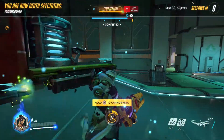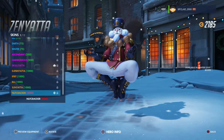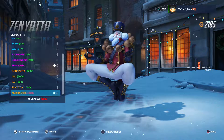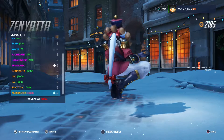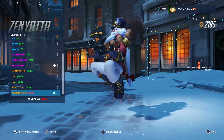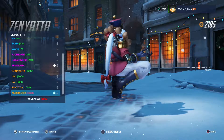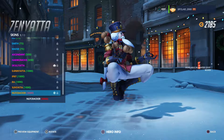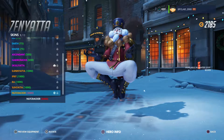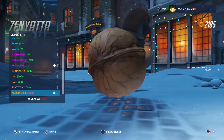Starting at number 5 we have Zenyatta and it's the Nutcracker. In my opinion I think this is a really good skin with the beard and the hair at the back, and as well as Zenyatta's balls around his head you've got the actual nuts themselves. I really want this skin because I use Zenyatta quite a bit.